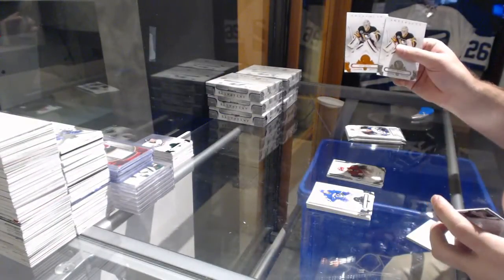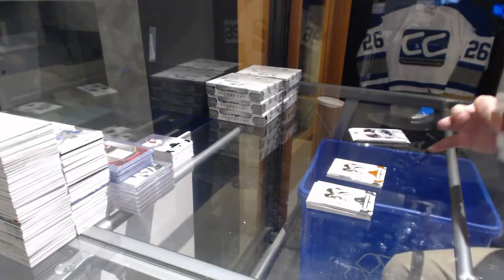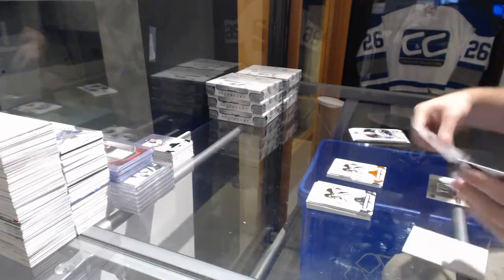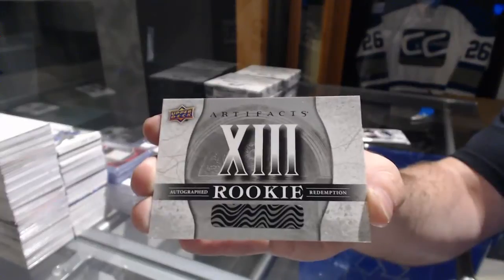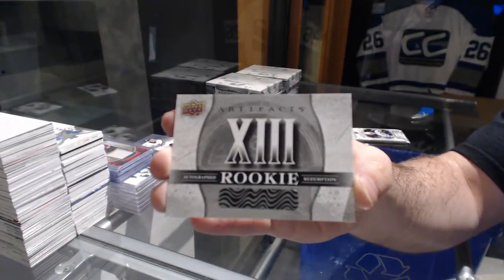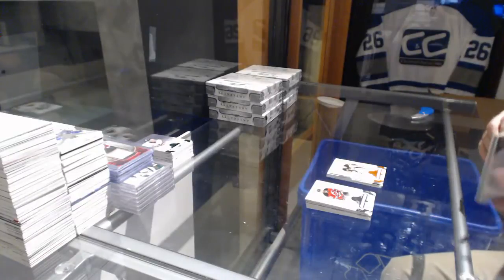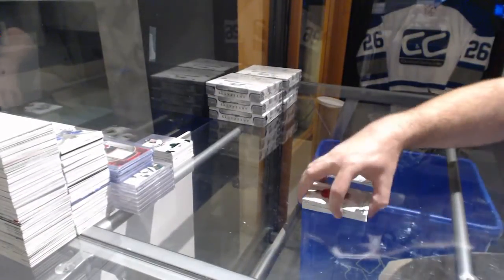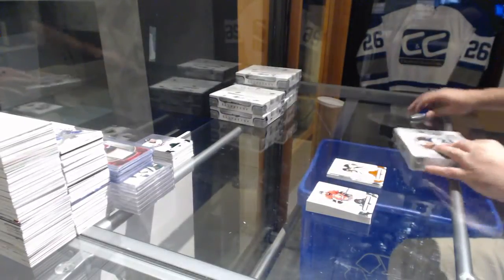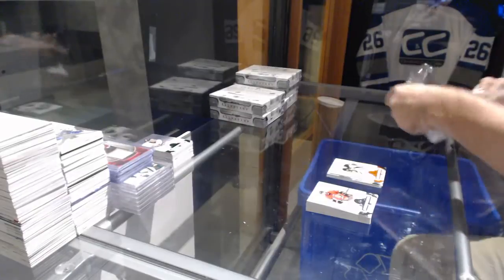Matt Murray numbered to 55 for the Penguins, orange base parallel. Autographed rookie redemption card number 13 — that'll be random between everybody. Autographed rookie redemption and a wild card — that'll be random between everybody. We're getting a lot of randoms, that's good — more chances for you guys to win stuff.